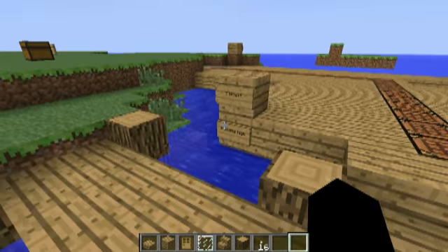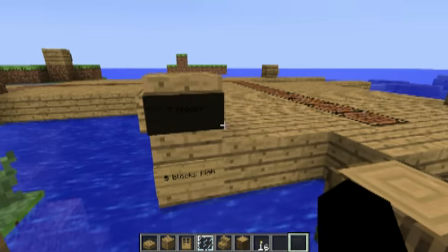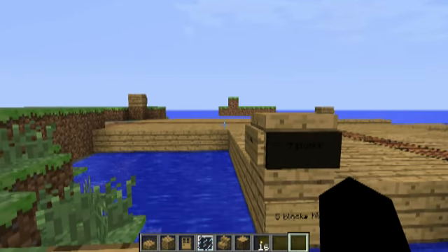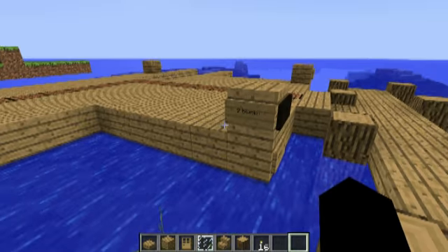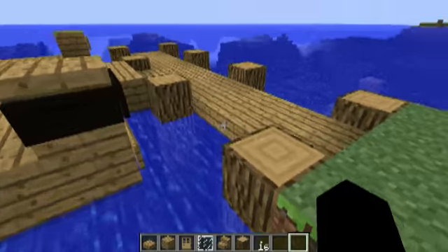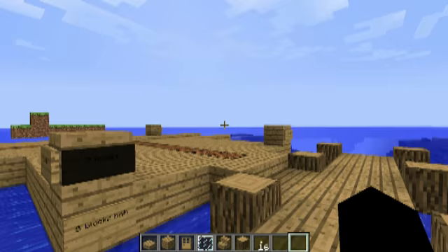Now we are going to make it. So you want to begin by making it going seven blocks that way — you can do this any row you want, I'm just telling you how to do it. The bottom here, the walls are going to follow this shape. Nine blocks that way.